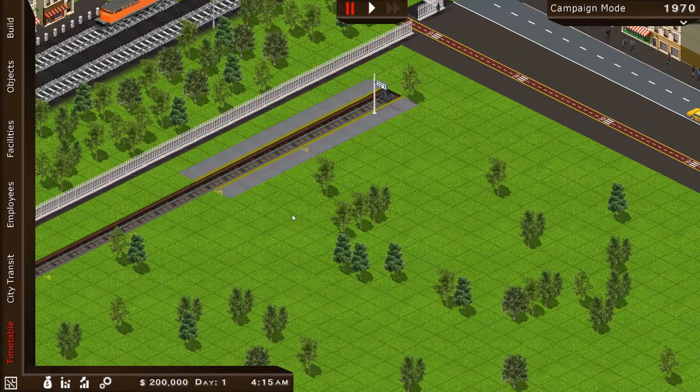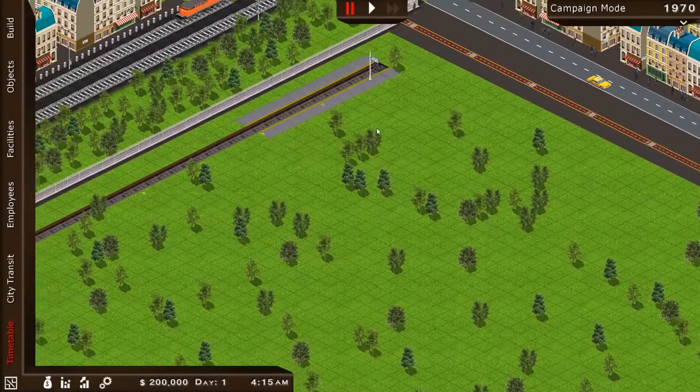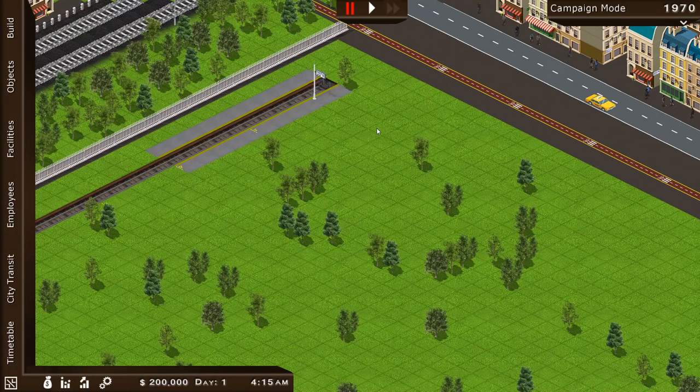My entire train station is basically one track, one set of buffers, and a single platform with a shed in the middle of a field. We're not exactly starting with an amazing rail empire here, but there's plenty of room to grow. This game is about balancing getting people into your station, making sure they have a nice time, and making sure trains are coming in to service them.